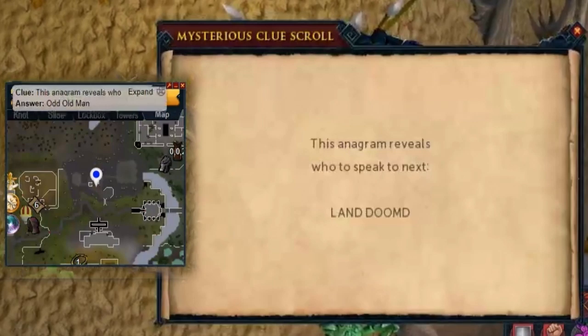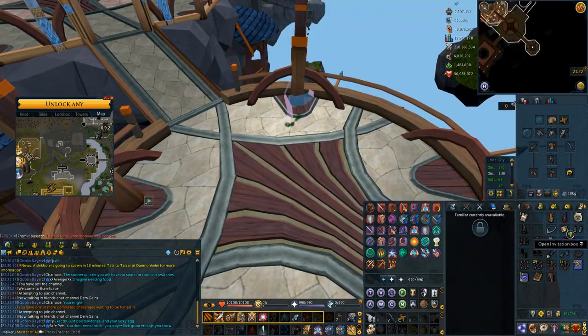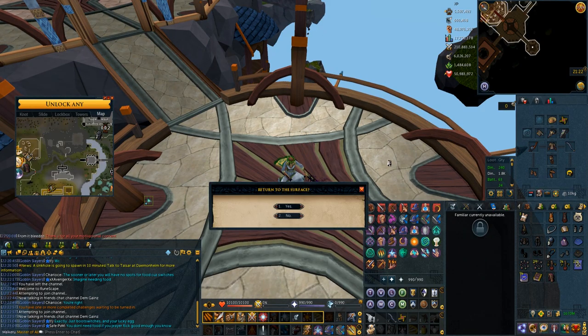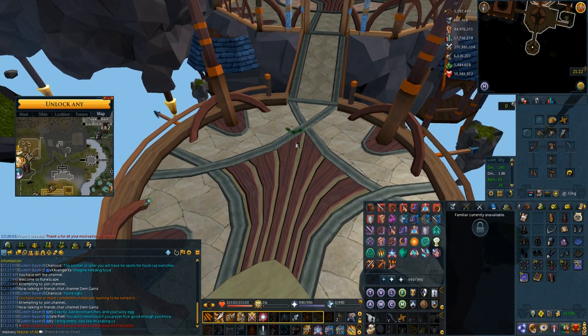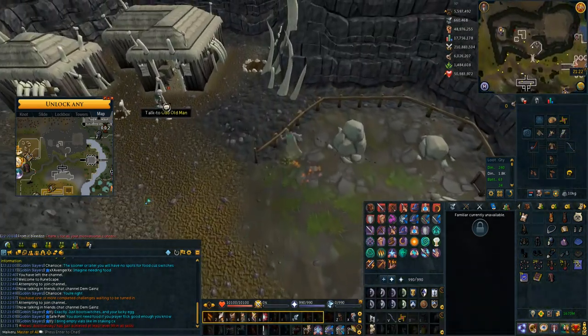I didn't actually get the clue for the odd old man, but I want to showcase how I do it as it's the only thing I use the invitation box for. I use the invitation box to teleport, then if you use the invitation box while in this instance it will teleport you out of it — this takes you directly south of the odd old man. You can just search and bladed dive upwards, talk to him, you'll get your puzzle and be able to do it there.